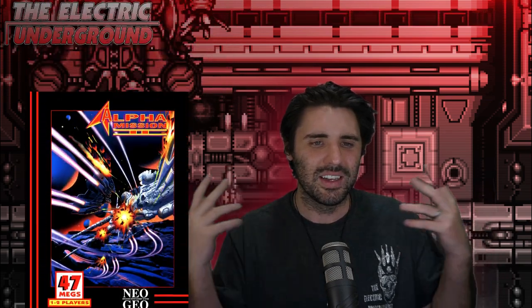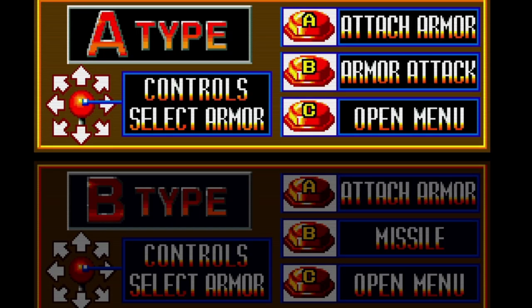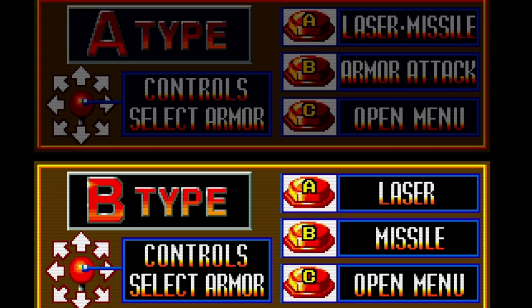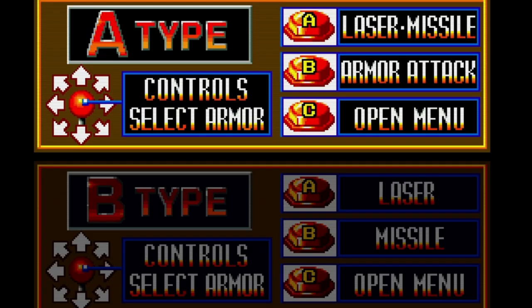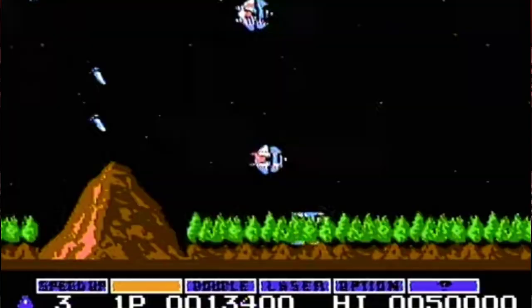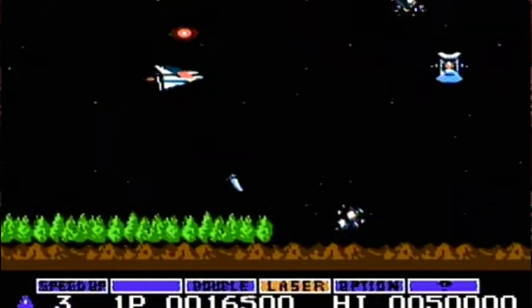So Alpha Mission 2 — let me give you an overview of how this game works. First of all, it has three buttons: an attack button, an armor select button, and the armor attack. No official bombs in this game. The game has bombs, but they're like grounded missiles, like you get in Gradius. So don't think of them as cave-style bombs — just grounded missiles.